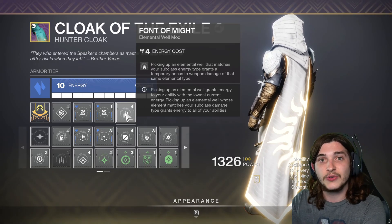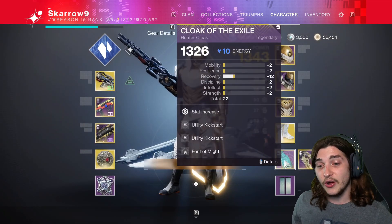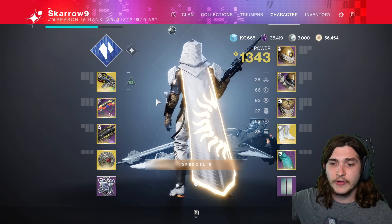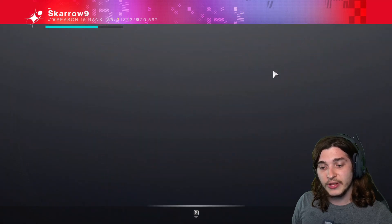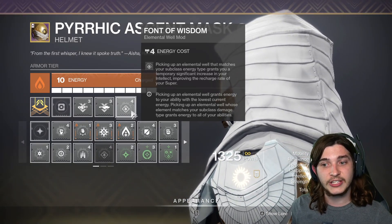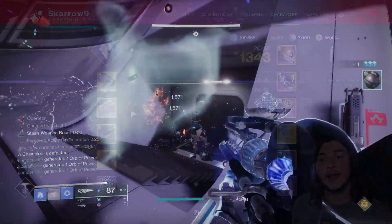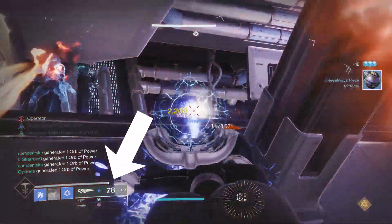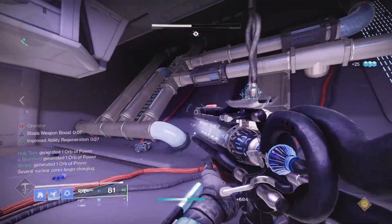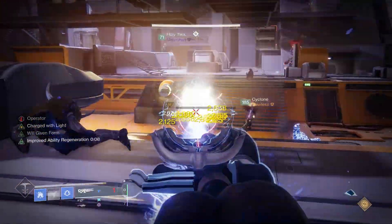For instance, Font of Might — picking up an elemental well that matches your subclass energy type grants a temporary boost to weapon damage, and that stacks with everything. If you are Stasis and pick up a stasis shard that counts as a stasis well, you do about 10 more damage. You can also stack Font of Wisdom, which grants a significant increase to your Intellect, improving the recharge rate of your super.